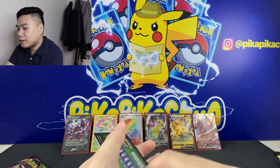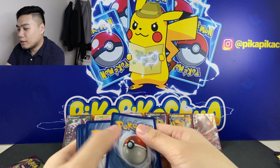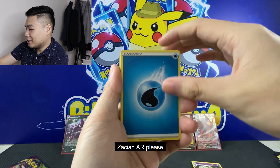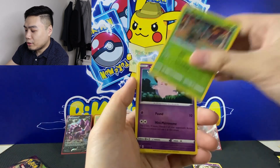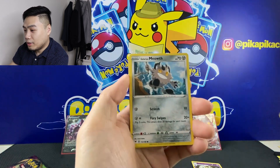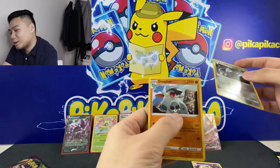Second-to-last pack — just hoping for one more Amazing Rare, it's a green code card. Hoping for an Amazing Rare Zacian. We have Hitmontop, Magcargo, Drone Rotom, Pineco, Clefairy, Dynamo, Mystery card, Meowth, Excadrill, Reverse, and Donphan.